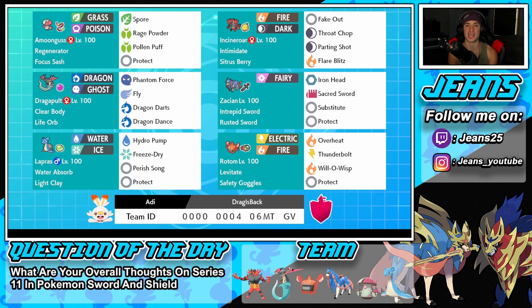Bottom right corner is another Pokémon we have not seen in Series 11 — Rotom Heat, or as I like to call it, Rotom Pizza Oven. It has Levitate ability, Safety Goggles as its item, and Overheat, Thunderbolt, Will-O-Wisp, and Protect — a fairly normal moveset from when everyone used to use Rotom Heat. The rental code is at the bottom of the screen if you want to use this team.